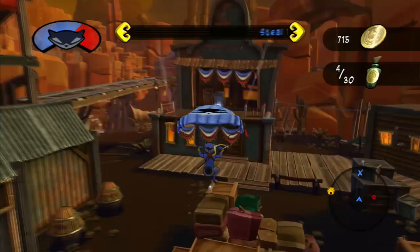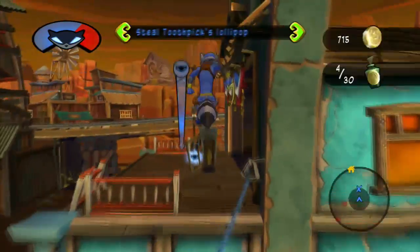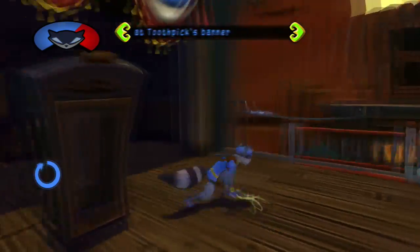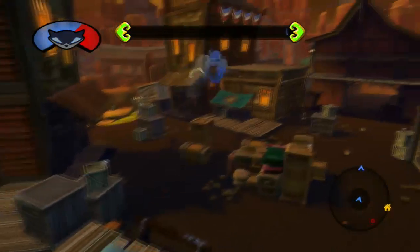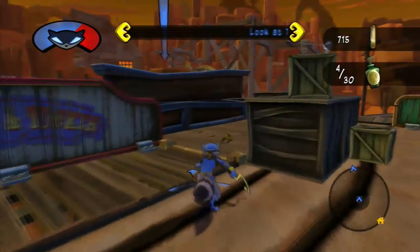Alright, let's just go ahead and make our way over here. Guessing we had to come up here and actually walk on this line. Alright, let's take this guy's lollipop. Toothpick's lollipop - that's getting random. I bet Murray would like that lollipop. Great job, you just became a criminal, Sly. How do they know it's him though? He's not even leaving any Sly icons. But I won't question you.